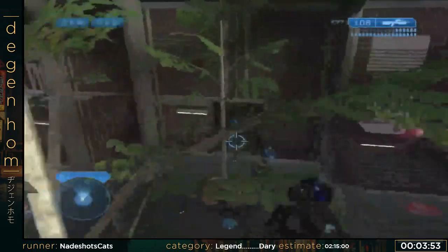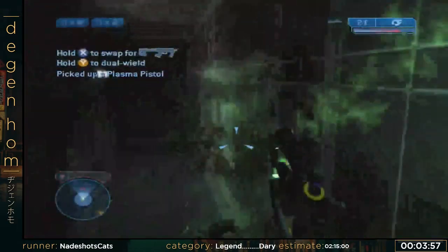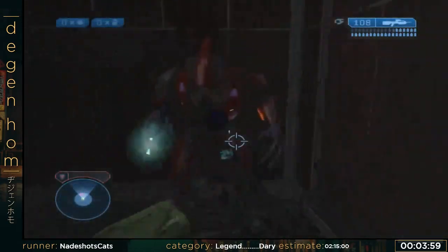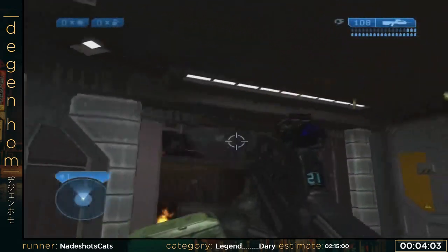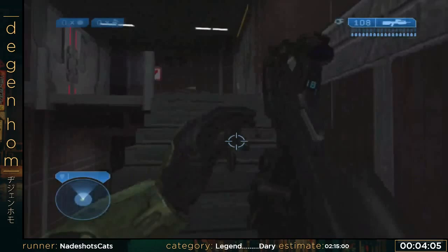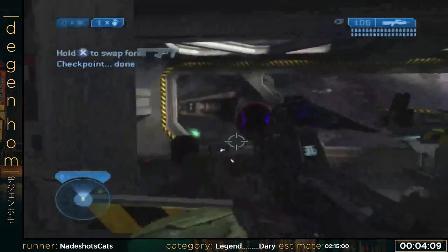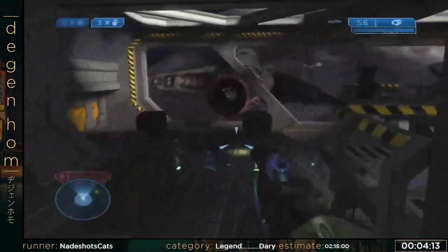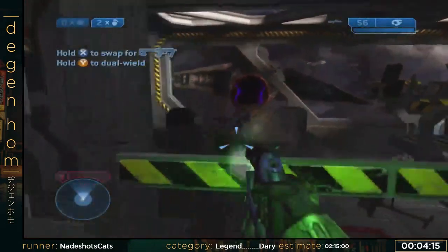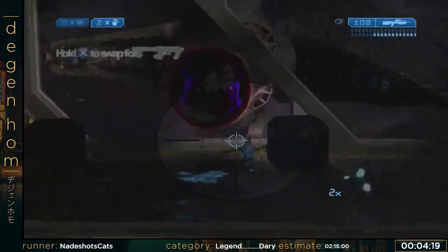I missed the plasma pistol pickup, which is crucial. I'm going to have to have this guy killed. Got him. And now we're going into the first hangar. This is a lot of combat really quick — it's sort of on a timer, sort of not. I can speed it up by killing things faster, and you'll see me strafe a lot — that's to avoid enemy fire.